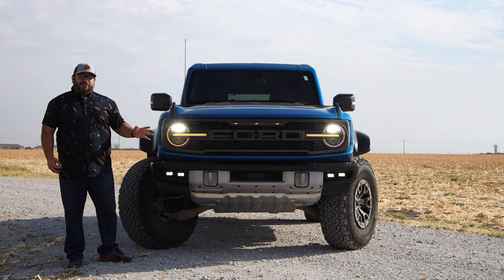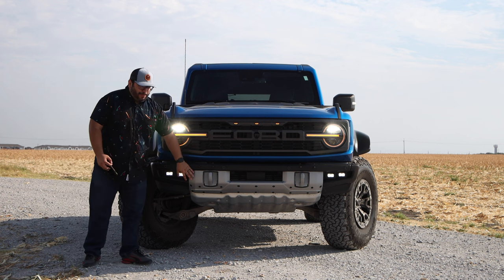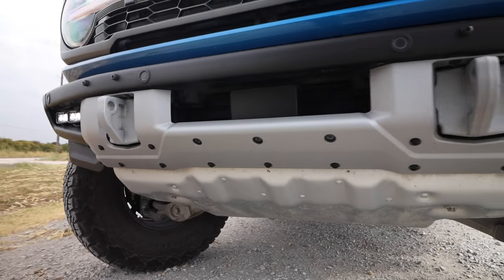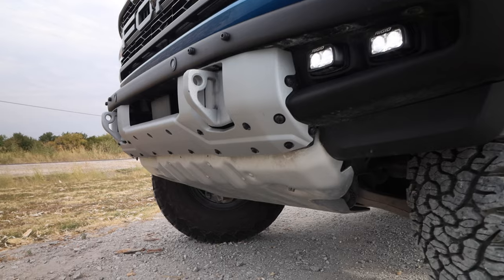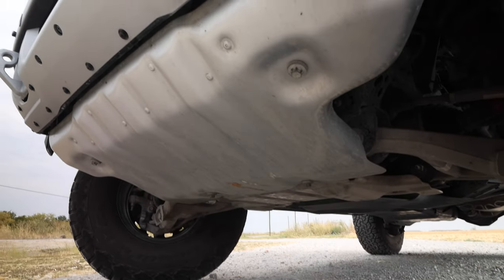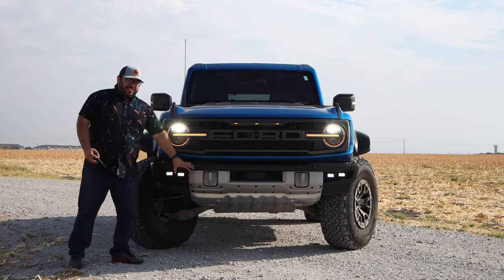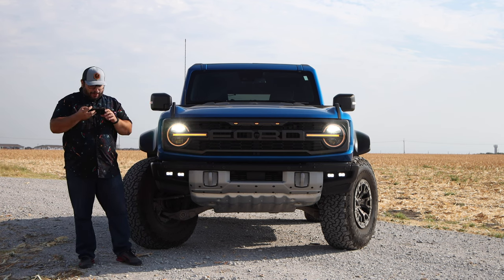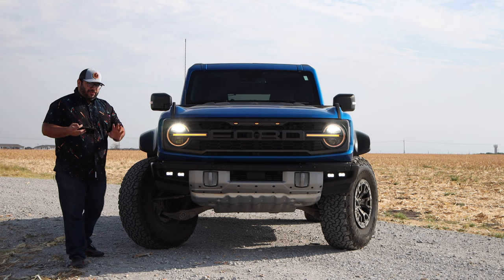Let's get started on the front. The first thing you notice is the bumper — starting down low. This looks incredible. It's a different bumper and we have some protection down there. It didn't sound plastic when tapped — it's got some solid protection down there.